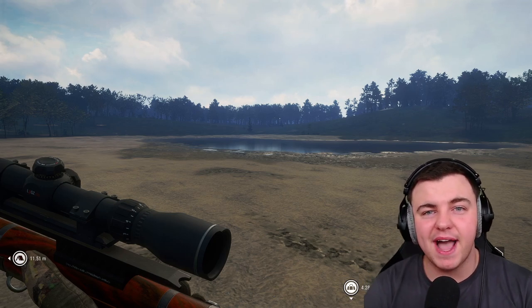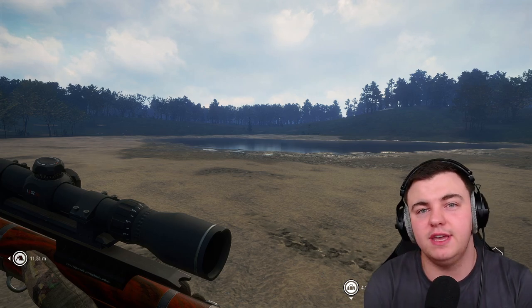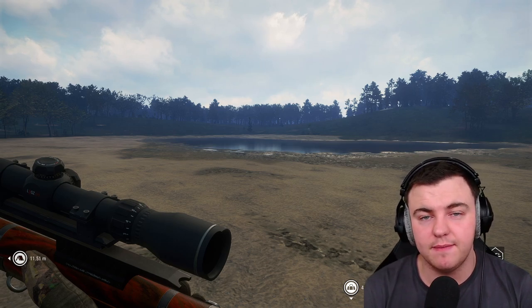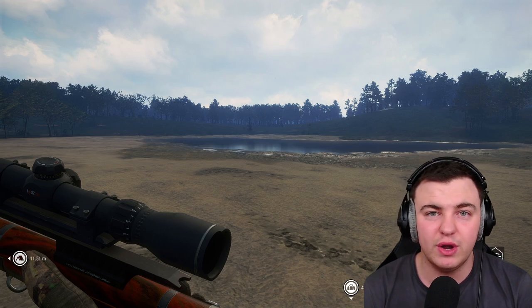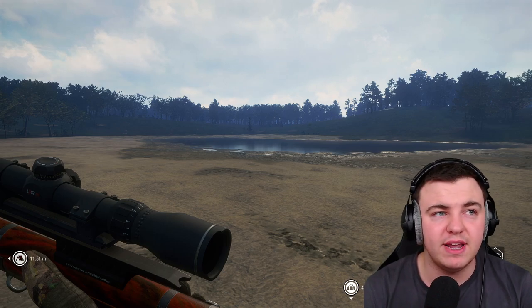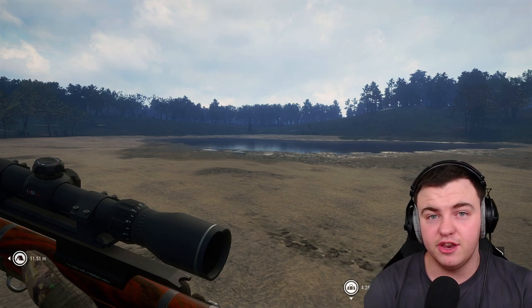Welcome back to Call of the Wild. Today we're making a video to replace the old how to get rich quick video. When I made that video, the best way of making money was to go to Hirschvelden, place down some geese decoys, call the geese in and take them out — you could make thousands within an hour. However, in the latest update, EW patched that, so it's no longer something we can do.